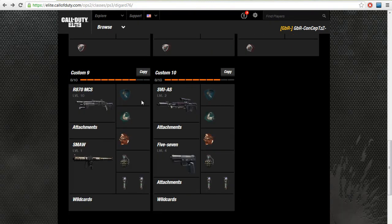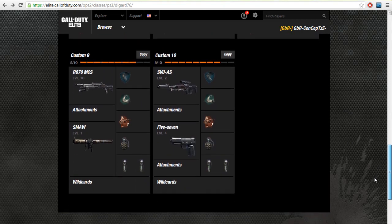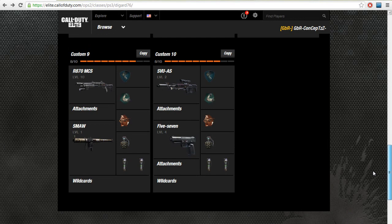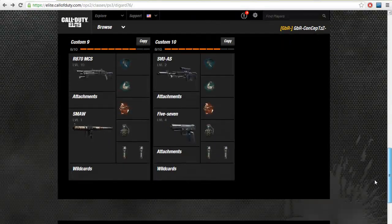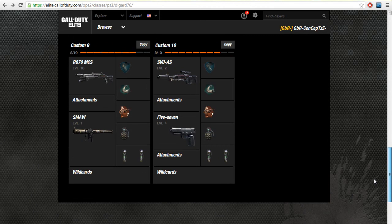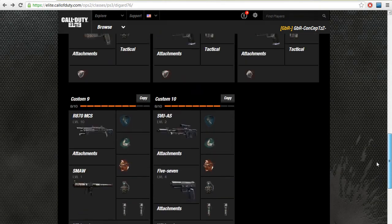Finally, he's got a sniper class with a semi-automatic sniper, which isn't too good. The best sniper in my opinion is the one with 50 on the end — sounds like the caliber of the gun. The second best sniper, which I do know the name of, is the Ballista — that is a great sniper to use as well.